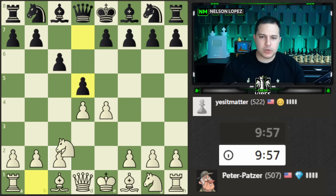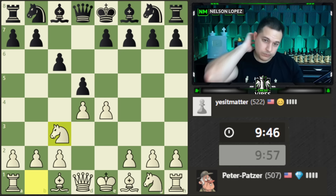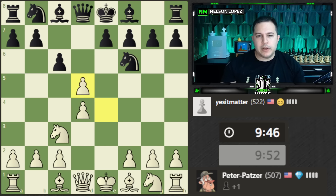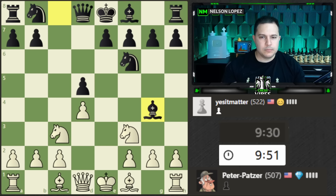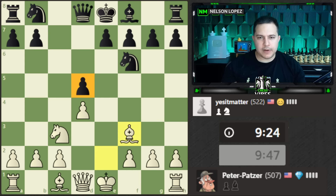Looks like a Caro-Kann — we're just going to get the center and defend with our knight. Let's go ahead and trade, keep it simple, develop our pieces. Bishop e2 to break the pin right away so our knight is free to move. Our opponent does trade it, but now we have this bishop hitting the d5 pawn. I'll probably castle next move.